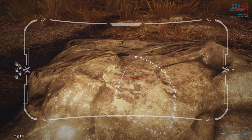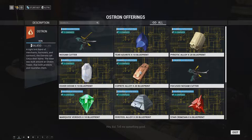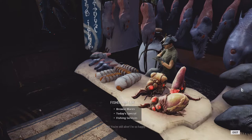Besides the regular cutter, there are two more advanced ones, which are direct upgrades. The higher tier one, the Advanced Nosam Cutter, is the only one that can extract Eidolon gems from gem veins. Ores and gems can then be refined, which requires a blueprint for the refined ore or gem, available from Old Man Sumbat. You can also give him gems to gain some Ostron standing.